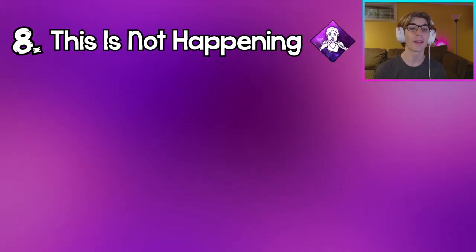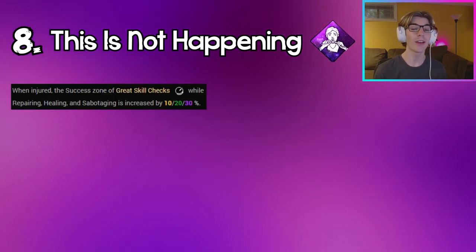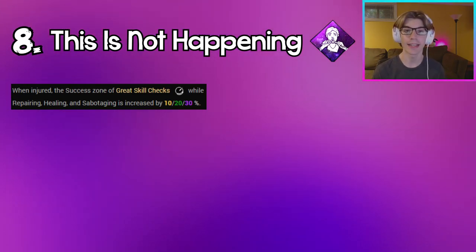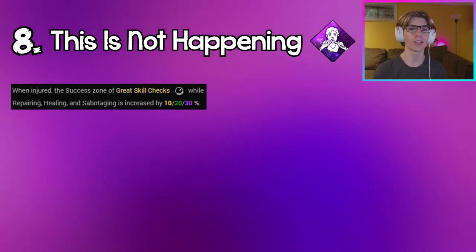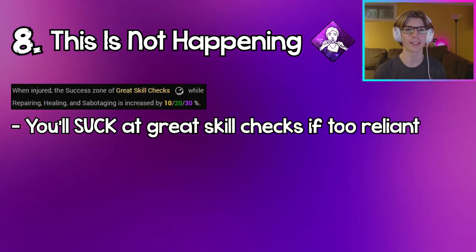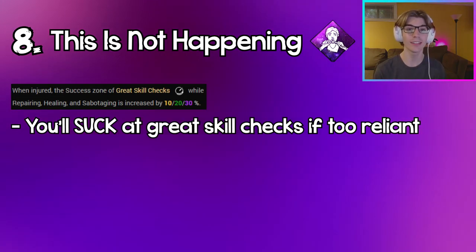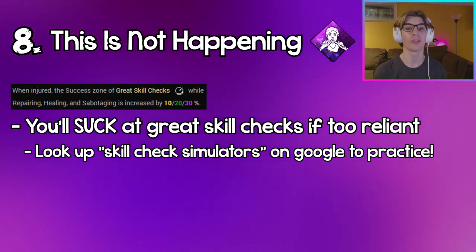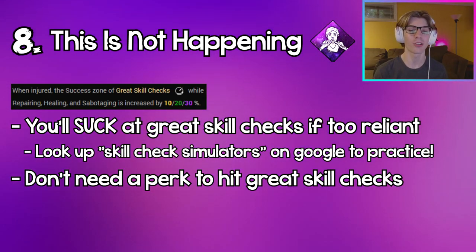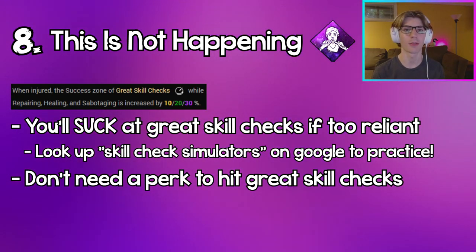Coming in at number 8, we have This Is Not Happening. Being able to have really easy and really big great skill checks while you're injured with this perk is really nice. But if you find yourself being too attached to it, you're going to really struggle with great skill checks when you don't have it active. You want to be able to hit great skill checks consistently without needing a perk to do that.